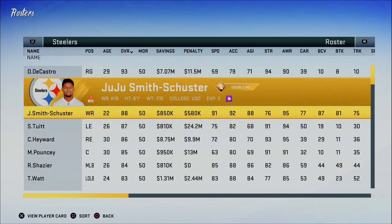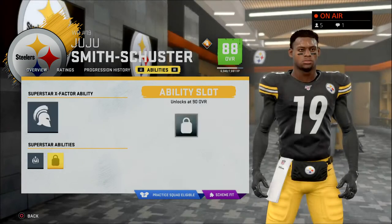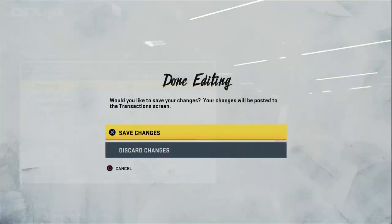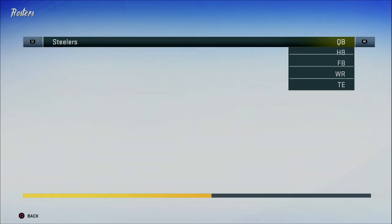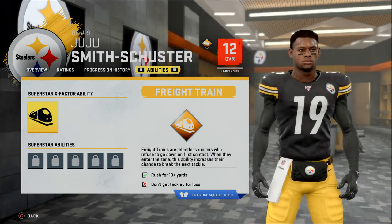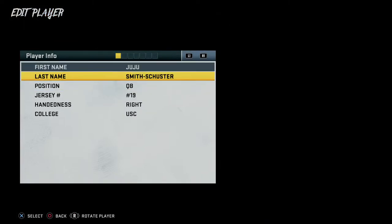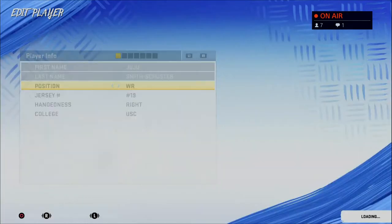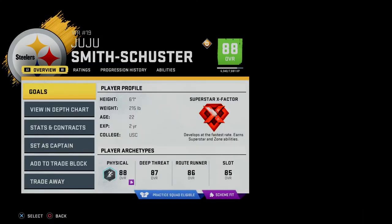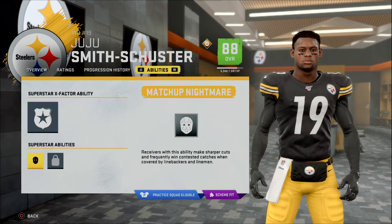The way you do it is by going in and editing the player. Let's say we want JuJu Smith-Schuster to have a different ability — he's currently got Slot-O-Matic and Double Me. If I go in and edit him, move him to a different position like quarterback, and then move him back to wide receiver, that allows him to get a different ability. He already got a different ability — Freight Train — just from being moved to quarterback.